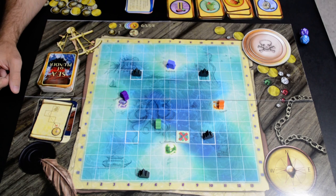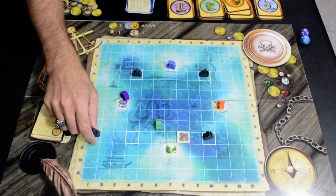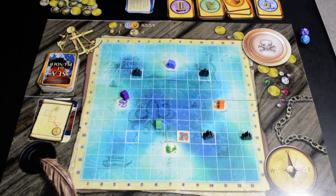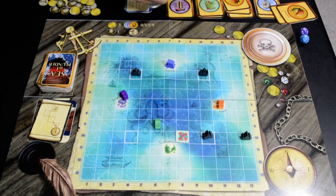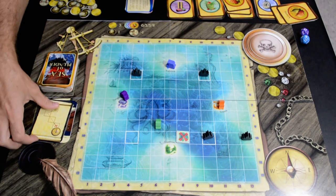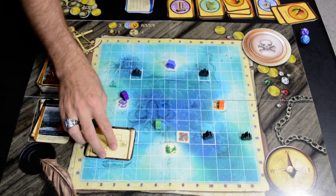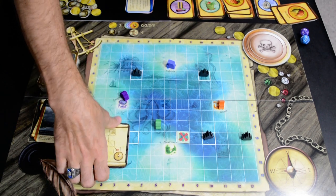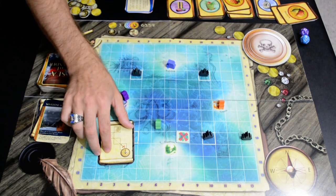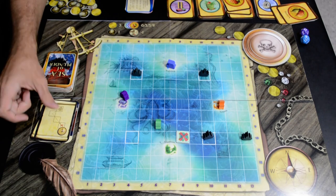A couple of important movement rules: the world is round, so if you go off the map on one side, you pop up on the other side Pac-Man style. Also, everyone starts with one magical compass. You may discard your magical compass to rotate your played card or discarded map in any 90-degree orientation you'd like, which is handy if a card keeps sending you in the wrong direction.